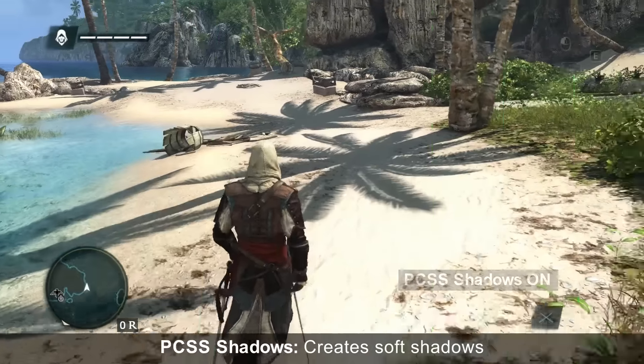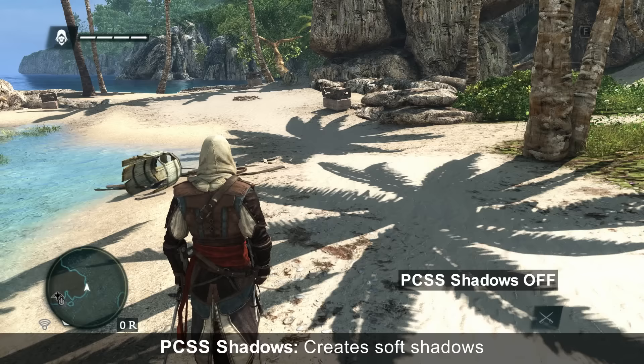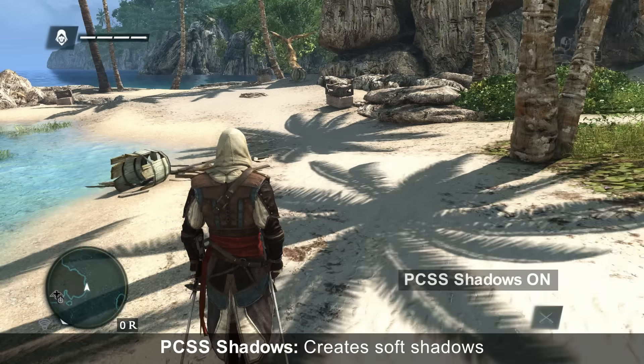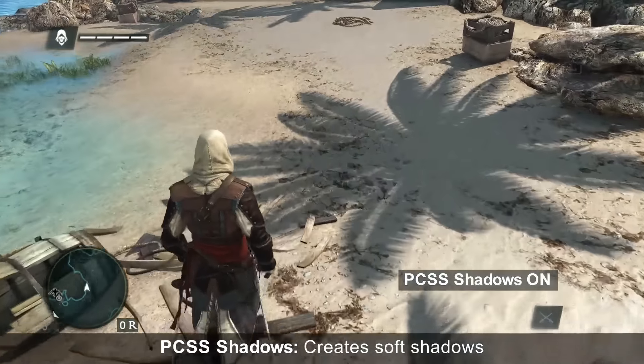we are showing PCSS, Percentage Closures of Shadows. This effect takes into account the distance between the character and the shadows and softens the shadows appropriately. It also incorporates the lighting provided by the world, creating the most realistic shadows possible.